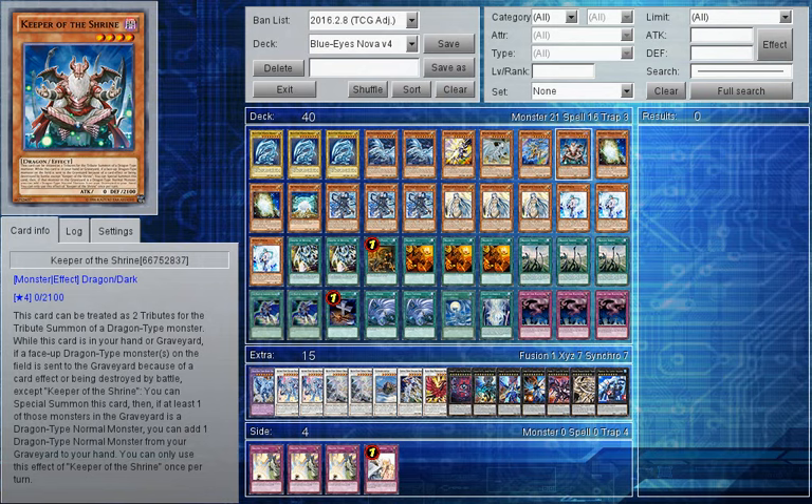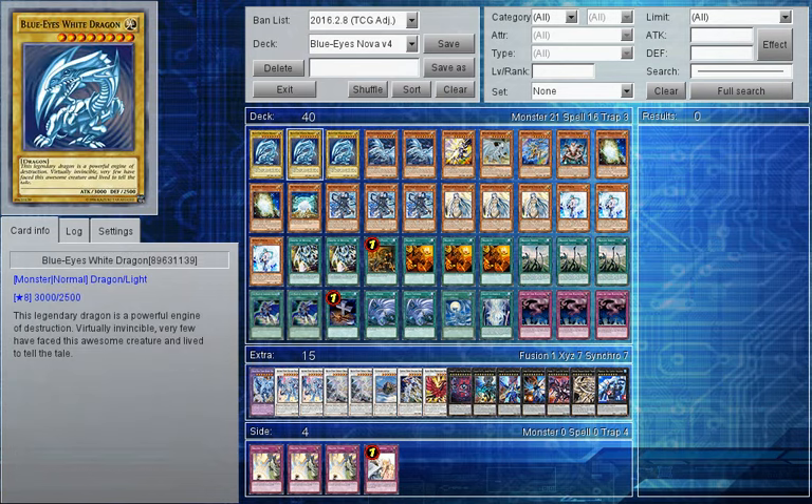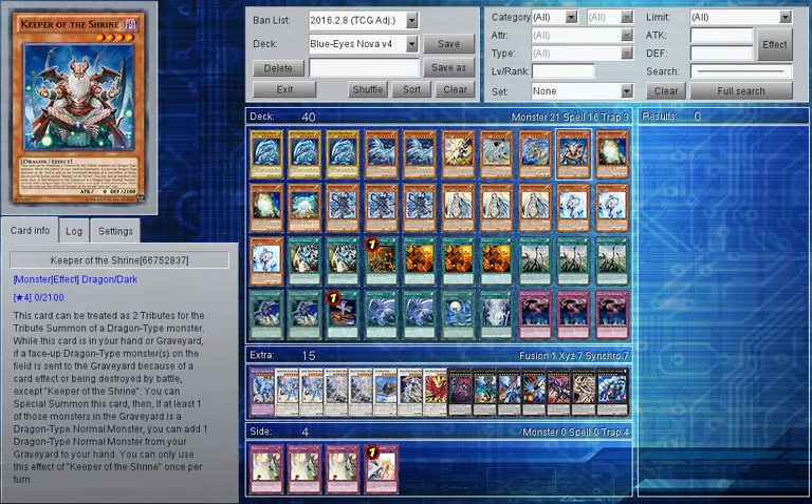Speaking of Keeper of the Shrine, it's a one-of in this deck because it is brilliant. It's a great way of protecting yourself if you suspect your monsters are going to be destroyed by battle or card effect, because when a Dragon is sent from the field to the graveyard you can special summon it from your hand or graveyard - which means it's good to discard for Twin Twisters or Melody of the Awakening Dragon. If any of those monsters were normal monsters, you can add one back to your hand, which is very good for Blue Eyes White Dragon since you kind of need that in hand. I want to get Alternative back as well, so I do like Keeper of the Shrine in this deck.